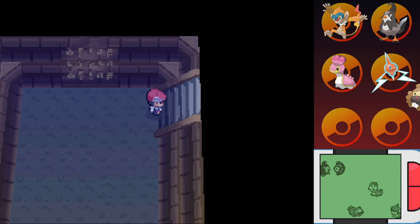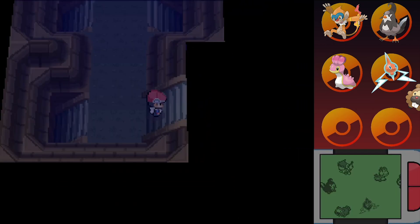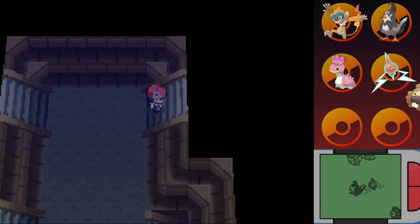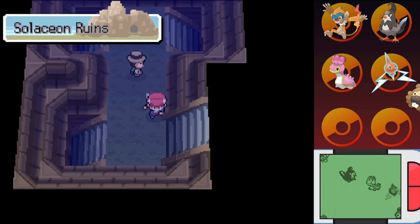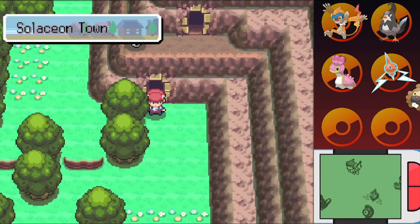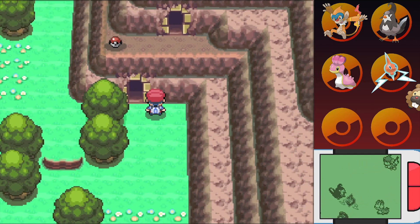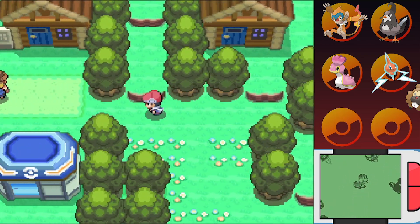We got ourselves the TM for Defog, which means we can go back to — oh, now I have to find my way out. I should have had an escape rope or two. But we can now go back to the Lost Tower. Horrible, horrible luck if I did not hit that. But we can go back to the Lost Tower and talk to those old lady twins who are standing at the top of the Lost Tower. Before we do that though, I want that item up there — like, real bad. We're going to go heal up and drop our D in the Pokemon Center.